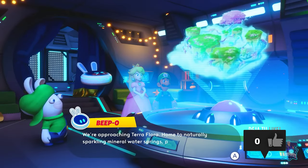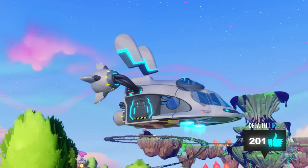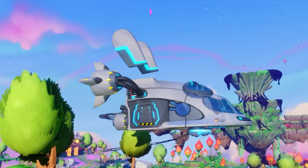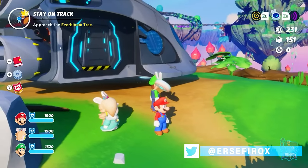Today, our heroes travel to Terra Flora in their quest to save the Sparks. This green and usually lush planet is struck by a drought caused by Cursa's malevolent influence.